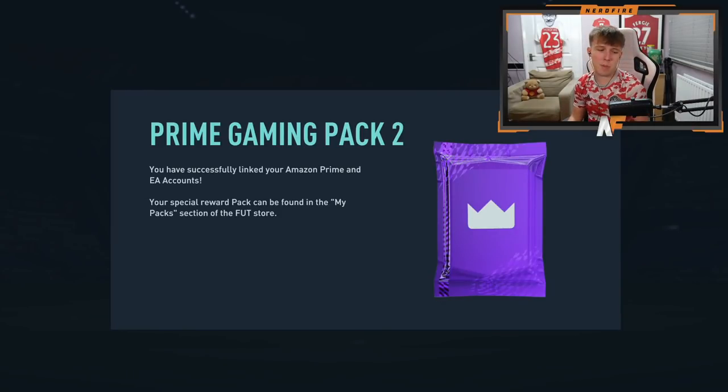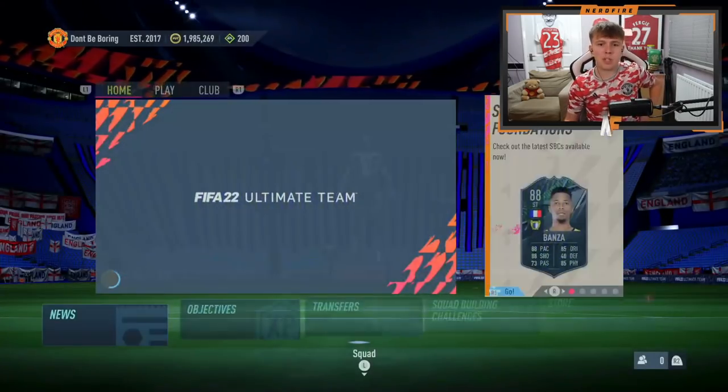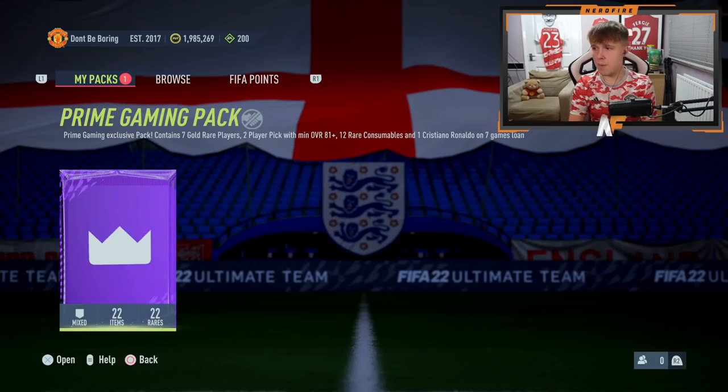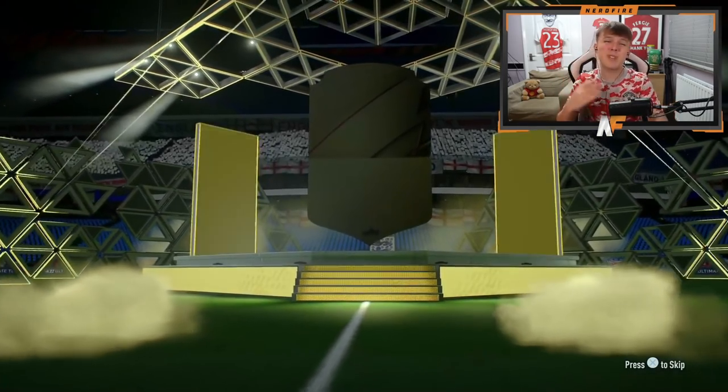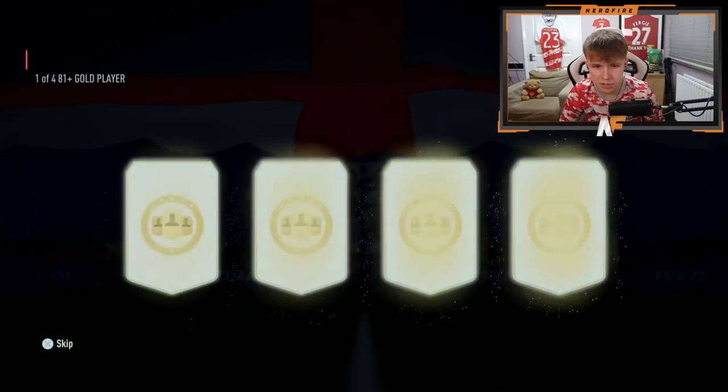Prime gaming pack number two is out — it's the same as last time, so we get two 81 plus player picks and the outside pack. Opening it up now: 81 plus player picks and a loan Cristiano Ronaldo. We don't get boards on the outside of this pack, so let's skip that and get to the player picks.